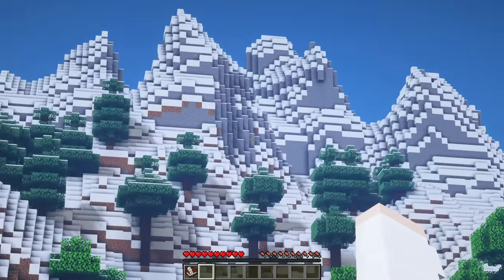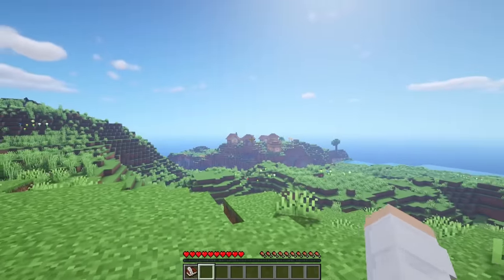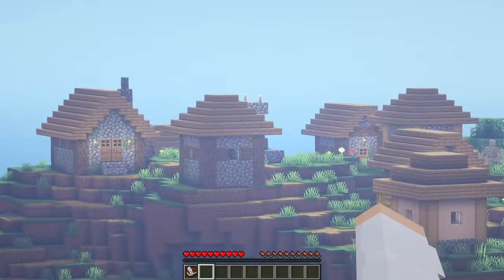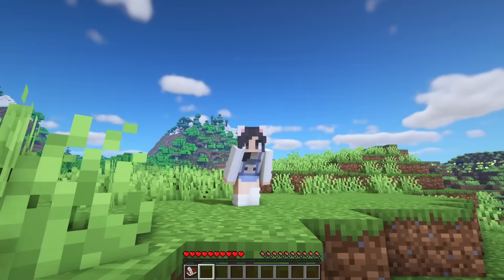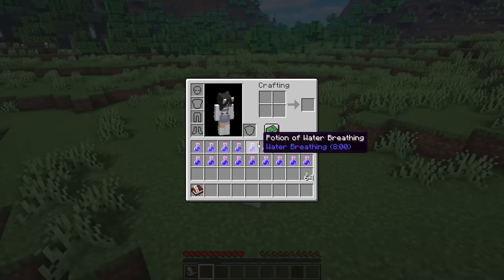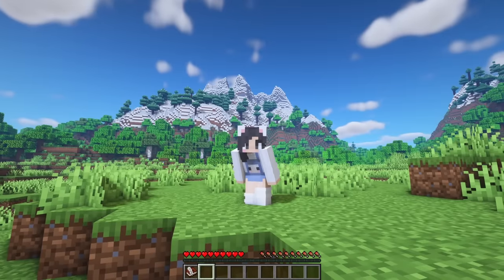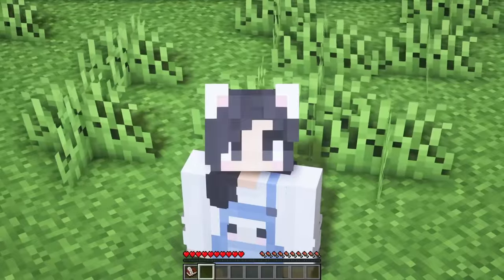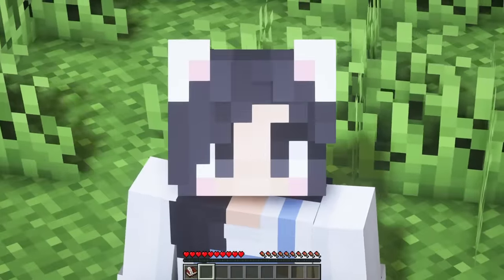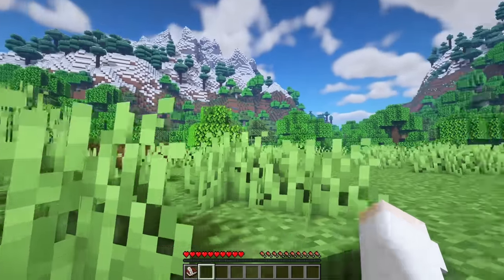Before we start on that, check out this area — look at that mountain, it's so beautiful! We've got beautiful mountains over here and a village right over here. This is literally such a good spot. The items I gave myself are basically just so I can swim underwater without drowning and so I can see the massive caves underground. The caves are huge now — it would take a million torches to light those up.